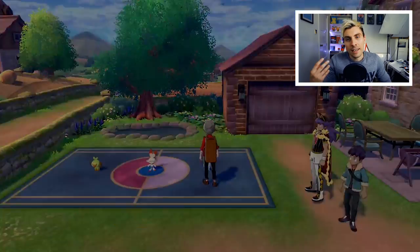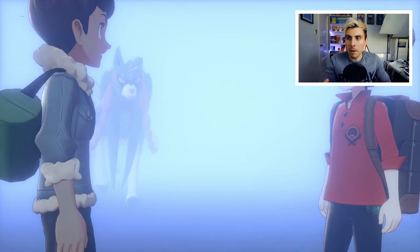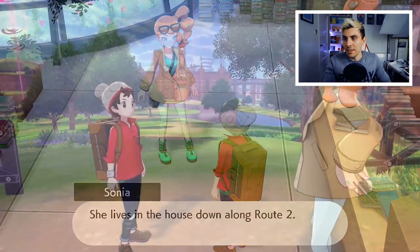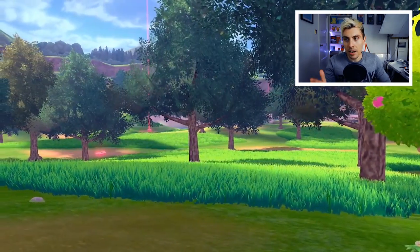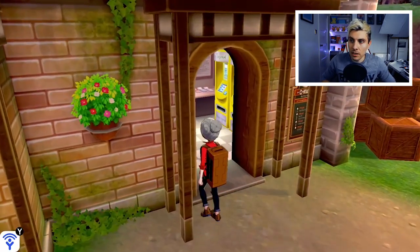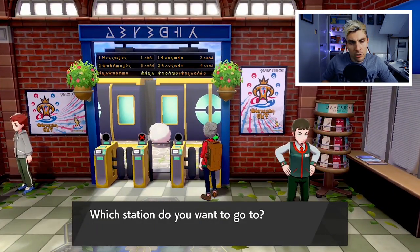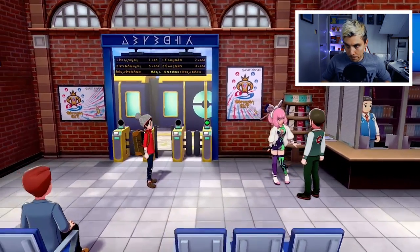You want to just keep mashing through the story — meet Leon, get your starter Pokémon. I chose Sobble because it's probably the best match for the early stages to help you get through faster. Get the Pokédex from Sonia, and then once you reach the Wild Area that's all you need. You don't even need to go into it — just turn straight around, go back into the Wild Area station and head back to Wedgehurst.